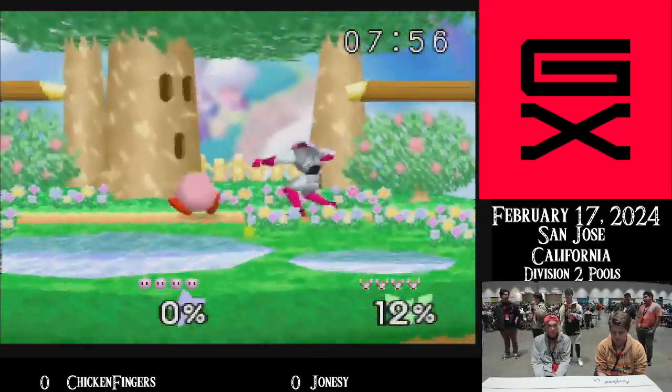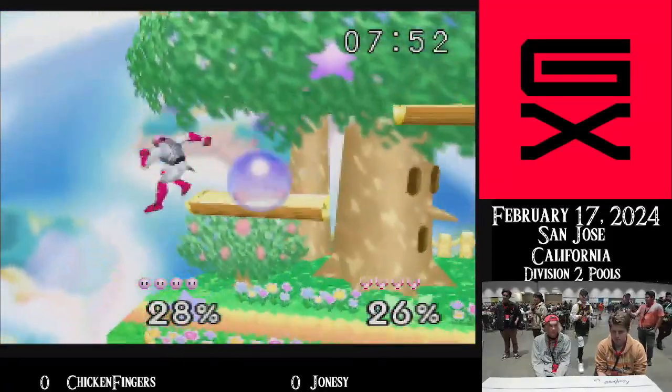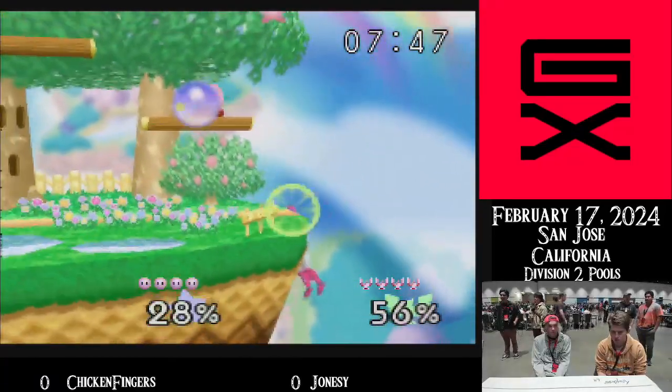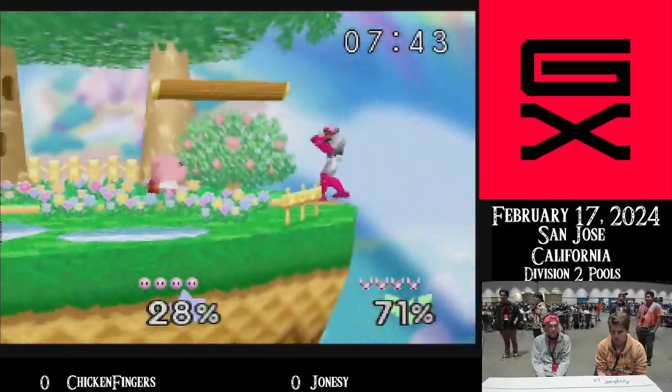So Falcon — dash dancing — he's being grabbed. With the backer, very nice. No Z-cancel on the Kirby, but keep hitting. Very nice, no Z-cancel.